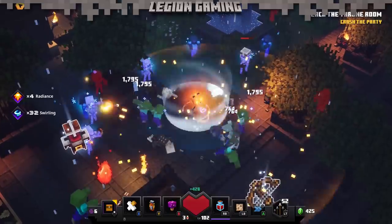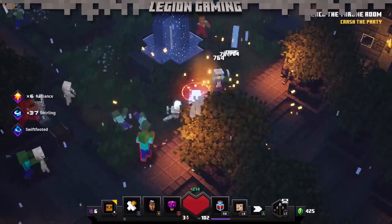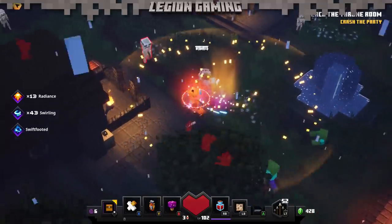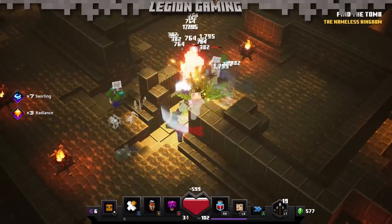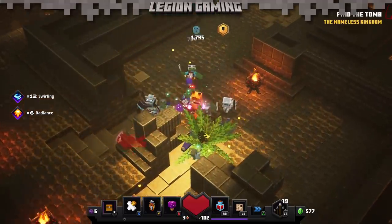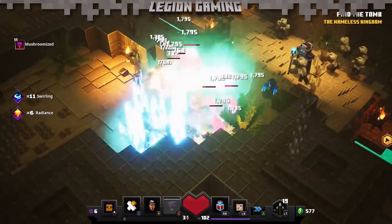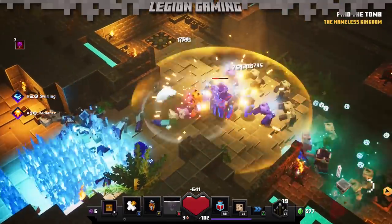In the video you're currently watching, you'll notice the insanely fast attack speed coupled with two powerful enchantments: Swirling, which adds extra damage on every third attack, and Radiance, which periodically lets off a burst AoE heal. Because of the incredibly fast attack speed, you'll almost never lose health as you'll constantly be proccing Radiance. That's not to say you couldn't explore other enchantments, but it's a good way to showcase the true potential of this item. The fighter's bindings are all about speed, that much is clear, but with the right tweaks, they can also be about damage and survivability.